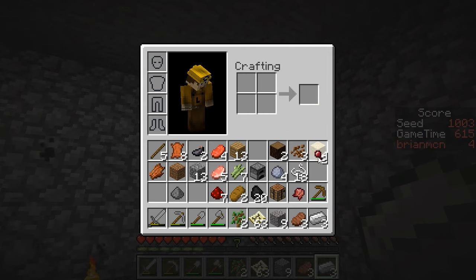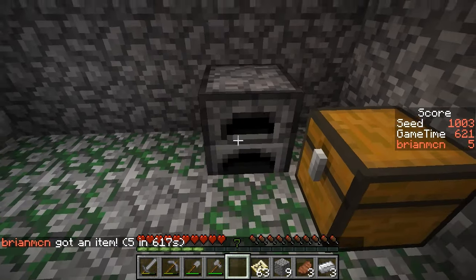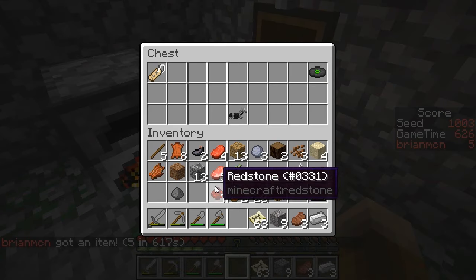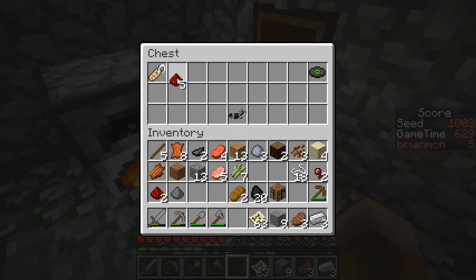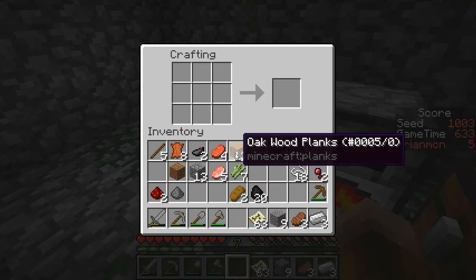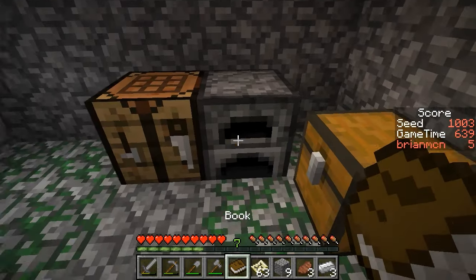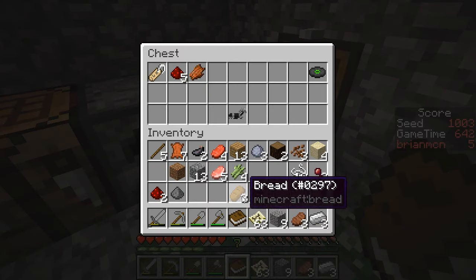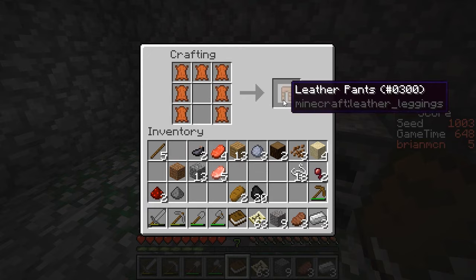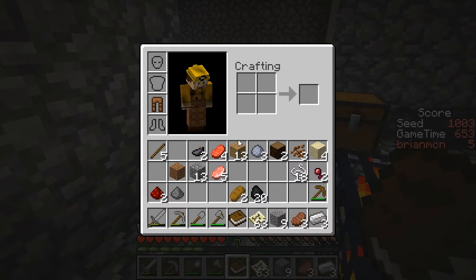I know now that I can craft the sugar and this and this into the fermented spider eye. Let me set this down and go ahead and cook up the clay into brick. I'm going to drop off some things I don't need — I will need a couple pieces of redstone. I can also go ahead and craft the book at this point, and get rid of the extra sugar because I won't need any more of this. I'm actually going to craft myself some pants even though they're pretty much worthless.